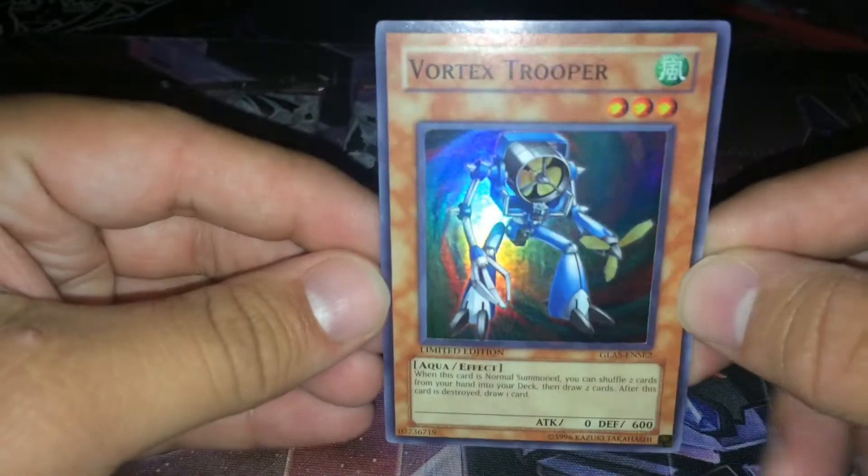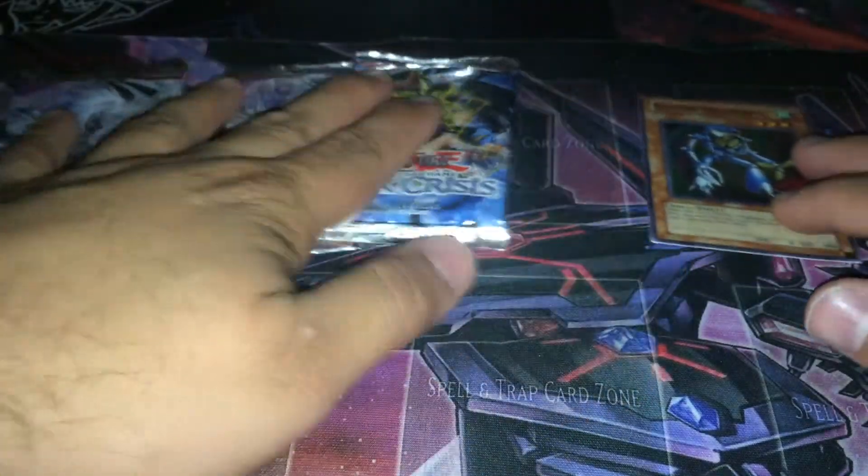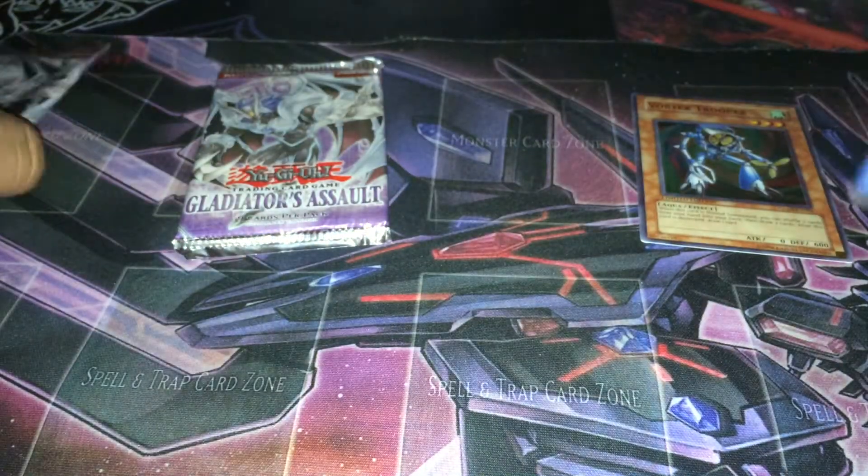So we've got three packs as always: two Gladiators Assault and one Dark Crisis. Looks like our promo is Vortex Trooper, which is terrible, but at least it's better than the other one there — so it's kind of cool. We're going to go ahead and open up the Dark Crisis pack first.